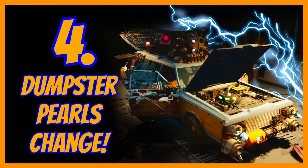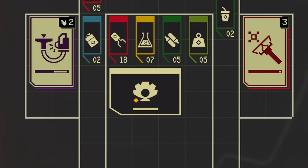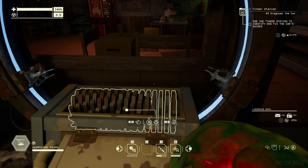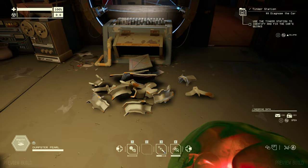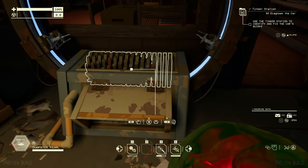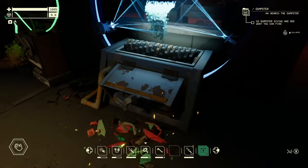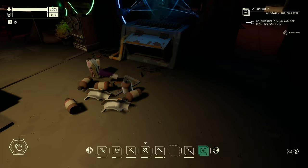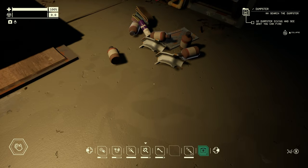Next I want to talk about dumpster pearls. These can be discovered in various dumpsters out in the world or the back of trucks. I thought all you had to do was build your matter deconstructors, shove them in and it'll give you loads of stuff. But this is incorrect. I was reading on Reddit a really interesting post about these dumpster pearls — they have different stasis effects that can apply to them, and if they've got different effects they'll churn out different stuff. I'll link the original Reddit post in the description below.